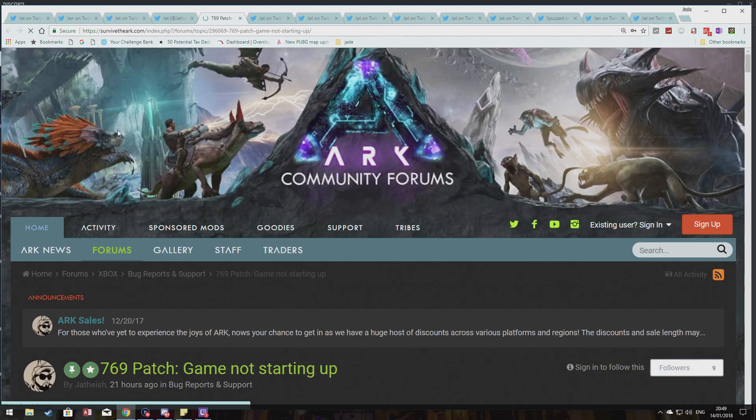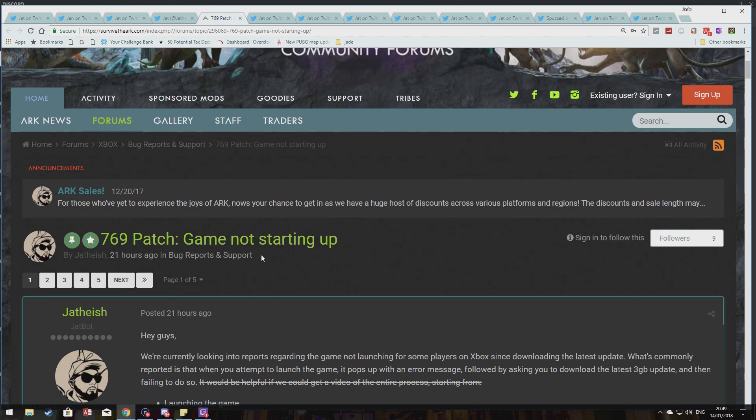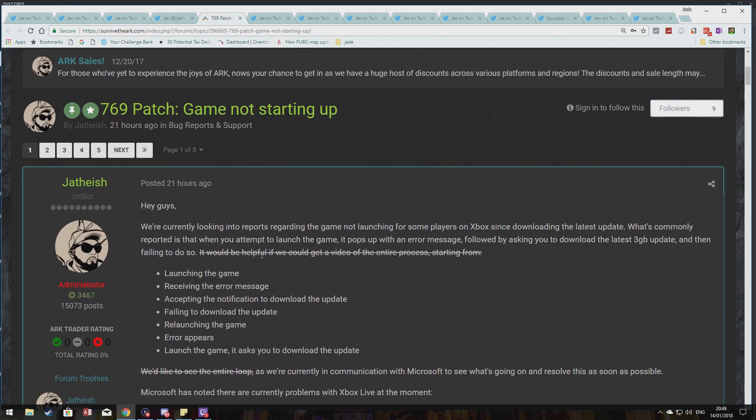Amidst all the Twitter shenanigans and multiple posts and replies, this is the actual patch note they've put up right now: 'Hey guys, we're looking into reports regarding the game not launching for some players on Xbox' — I'd say the majority, let's face it — 'since downloading the latest update. What's commonly reported is that when you attempt to launch the game, it pops up with an error message, following by asking you to download the latest 3GB update, and then failing to do so.'